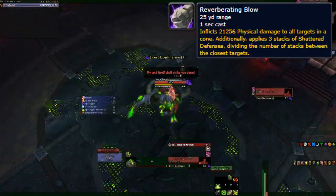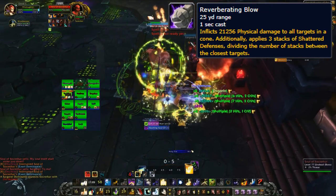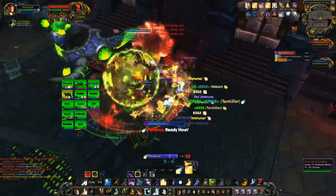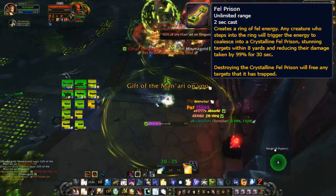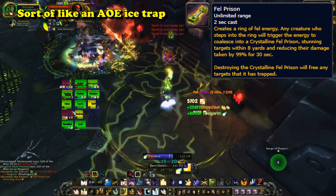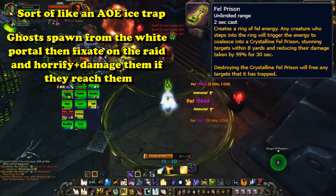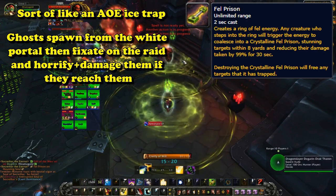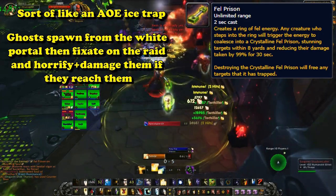The first attack of the mech does a massive amount of cleave damage, as well as applying a debuff that increases damage taken — used to damage and weaken Socrathar and all of his backup. Its second ability allows it to create a Soul Trap, a large circle that, once an enemy steps into it, will trap all nearby enemies and reduce their damage taken by 99% for 30 seconds. This is used to counter ghosts that appear from portals and fixate on players. By stacking these perfectly, you can just ignore the ghosts completely, as they will appear from the portal and get stuck.